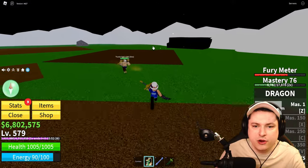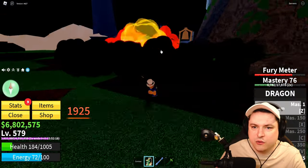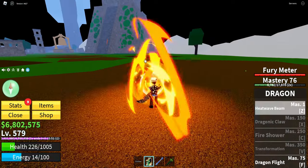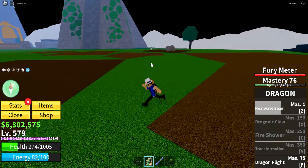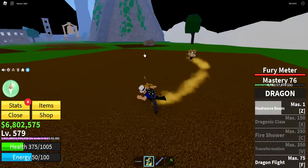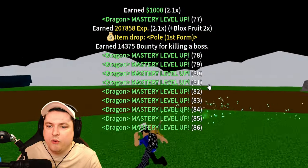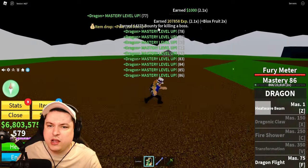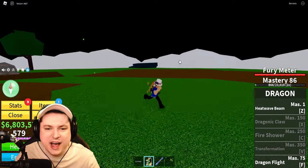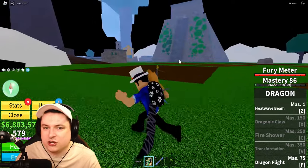First hit - he teleported. I gotta keep on moving. He does use abilities as well, which I'll have to dodge. Why is he behind me again? I just want to get your mastery, boss - you don't have to defeat me. First ability - I think one more should do the trick. He teleported next to me. Boom, we defeated him. Only got to level 86 though. We got the pole first form, but getting only 10 levels for that - I don't know if it's even faster. I think I'll just stick to grinding mobs.